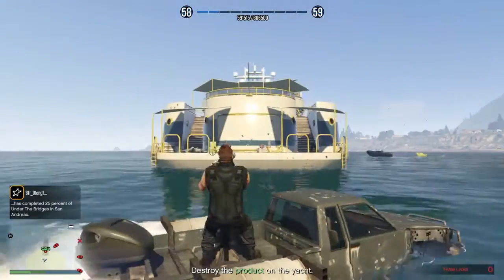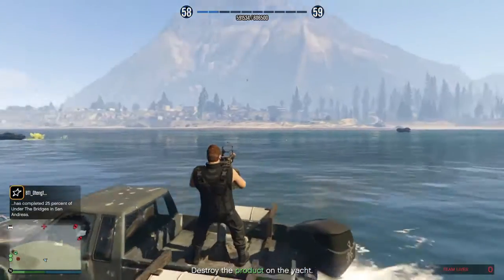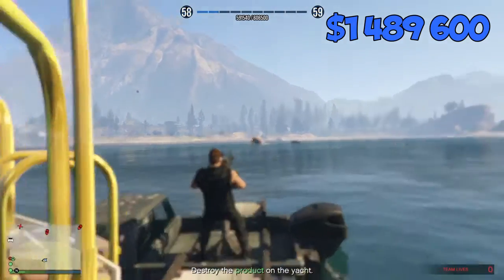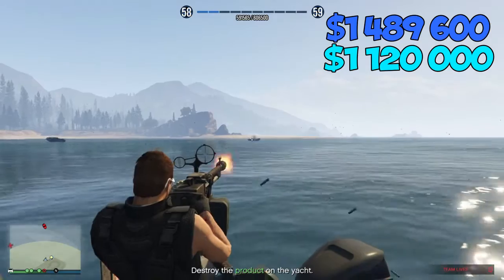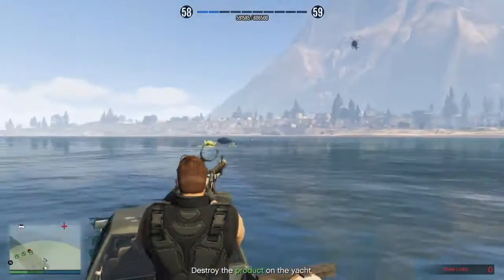Now let's get into the price range. If you haven't done the setup mission, it's going to be one million four hundred and eighty-nine thousand six hundred dollars. If you have done the setup mission, you'll be paying one million one hundred and twenty thousand dollars — so it's only a three hundred thousand dollar difference. Why not do the side mission and save some money?